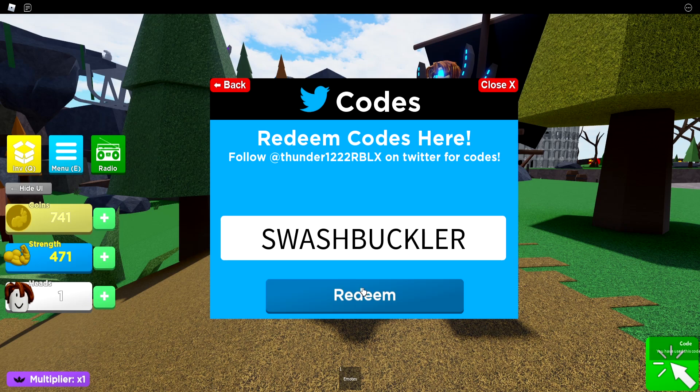SwashBuckler will give you some coins. Next up, we also got code DowLift — go redeem that one as well for 50 Strength. Next up, we also got code 100M — go redeem that one as well for a 100 million pet. Next up, we also got code Holiday — go ahead and redeem code Holiday.